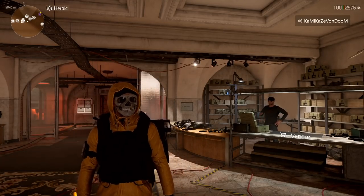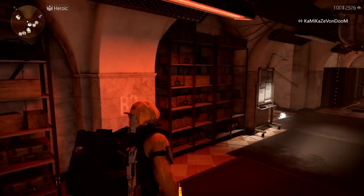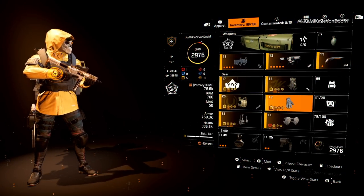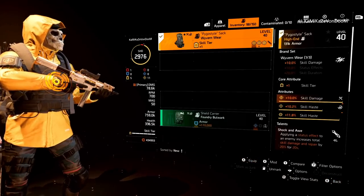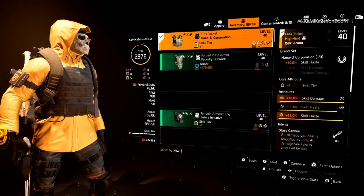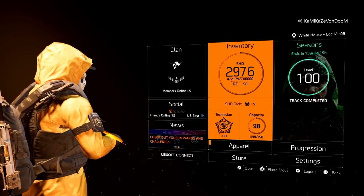After you take out Keener you get Keener's Watch, and this is where it becomes crucial. Here's my example — I'm going to walk you through the entire video. Here's a random skill haste build I'm putting together right now. For each piece of gear there are attributes that need to be optimized — in fact I think every single piece has an attribute that needs optimizing. I am shade level 2976 on my main.